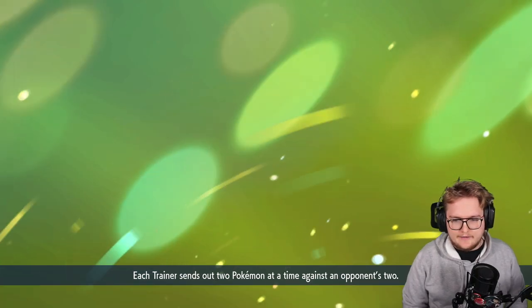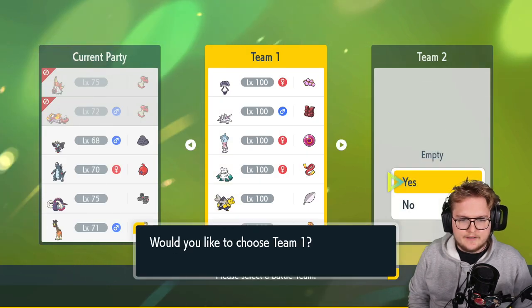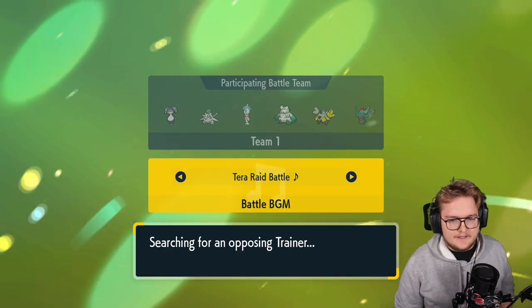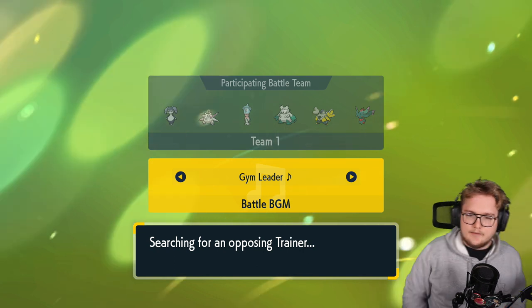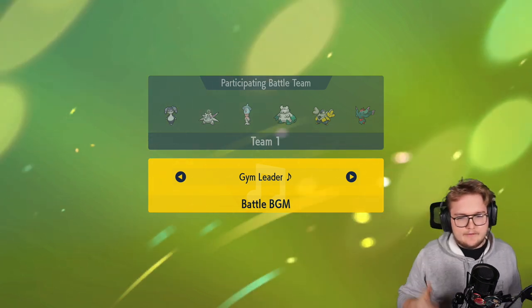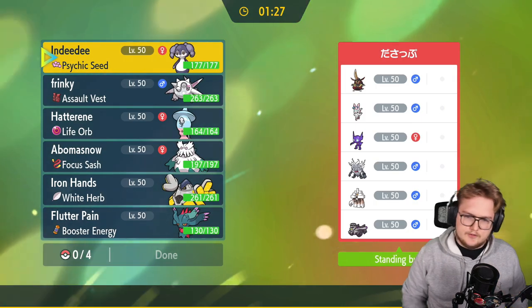Gonna try and find a battle here on casual. We've made a team and I'm pretty proud of it myself. It's a hail team — well, snow I guess. I got help from Tools as well; give him a follow if you like, he'll be in the description. It's mainly built around hail because I wanted to make my first team around hail.